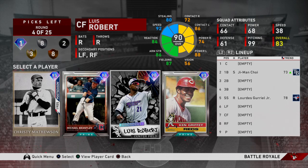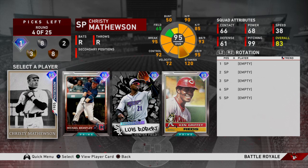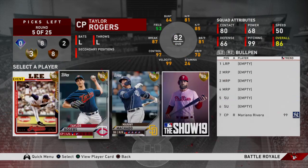Second diamond round — this is not pretty. We got Christy Mathewson, Michael Brantley, Luis Robert (the 90 overall), and 93 Griffey Sr. Griffey Sr. doesn't have that much power, which is what you want in BR. Christy Mathewson we're ruling out. Robert's silver is pretty good but I just don't do well with him, and I'm still going to gamble for a center fielder. Brantley is low-key pretty good. I don't really love this diamond round, but we'll go ahead and take Brantley.